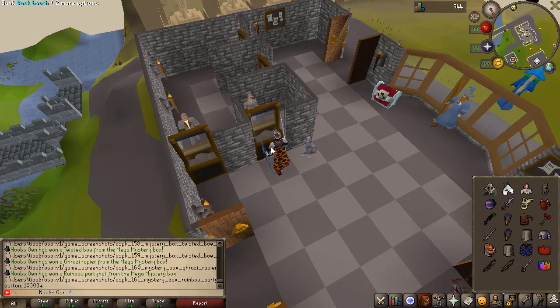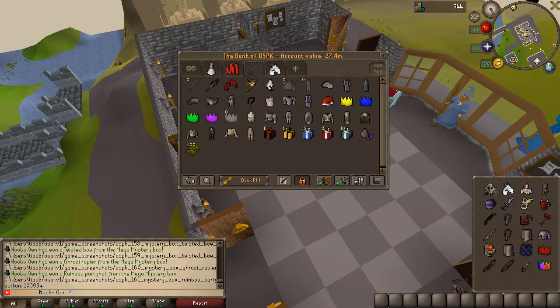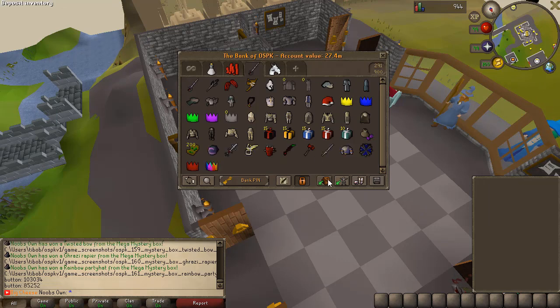From the other boxes I didn't get as lucky — I just got an Ancestral robe top and for the rest some standard items. But yeah, these mystery boxes can give some insane loot. The Rainbow Party Hat and two Twisted Bows — I still can't believe that luck.